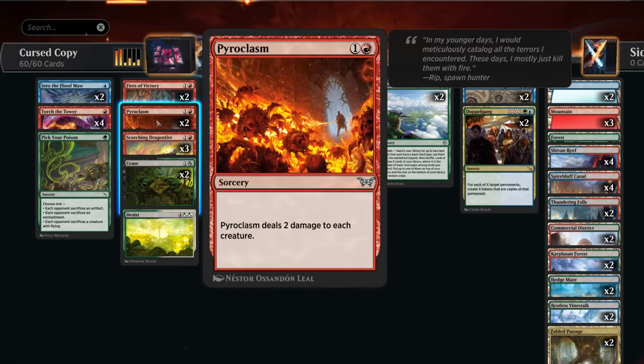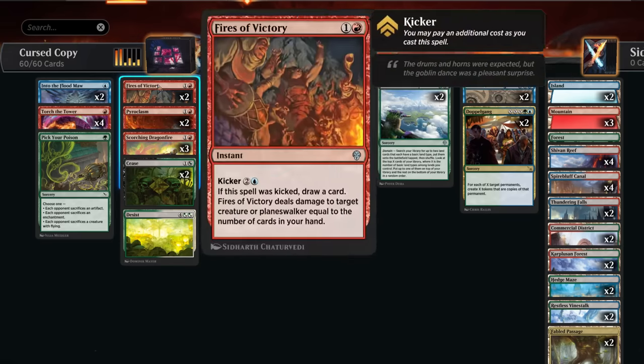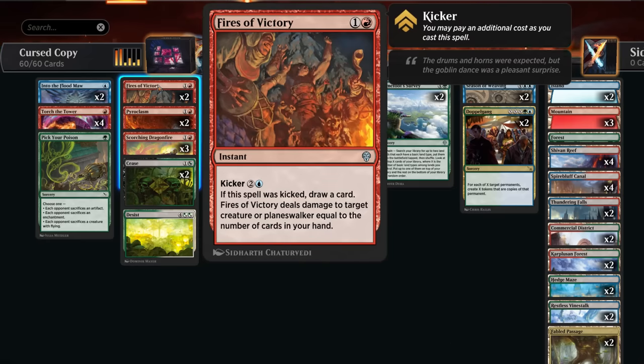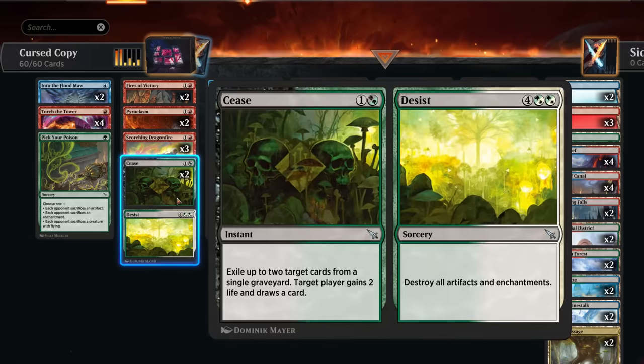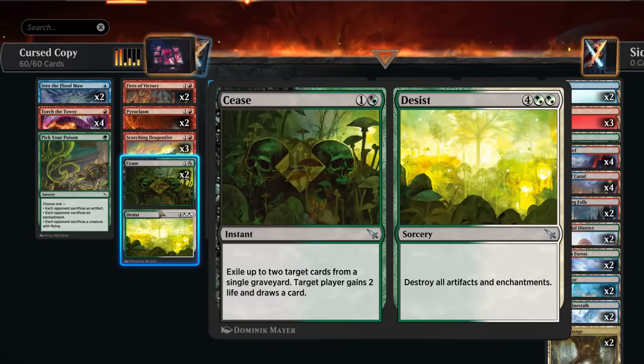At two mana we've got Pyroclasm, a new reprint in standard that gets better if we copy it to deal more damage. Scorching Dragonfire is exile-based removal dealing three damage by default. Fires of Victory is good to cast early but also good to kick later, especially if we copy it a few times to draw additional cards. Cease and Desist plays multiple roles: it's an expensive card we can discard to Ill-Timed Explosion since it counts combined mana value, so we can deal eight damage to creatures. It can be a cantrip early gaining life, provides graveyard hate with the cease half. With 15 or 20 copies of Cursed Recording, we can target the opponent with the cease half to essentially mill them by forcing them to draw a card each time.